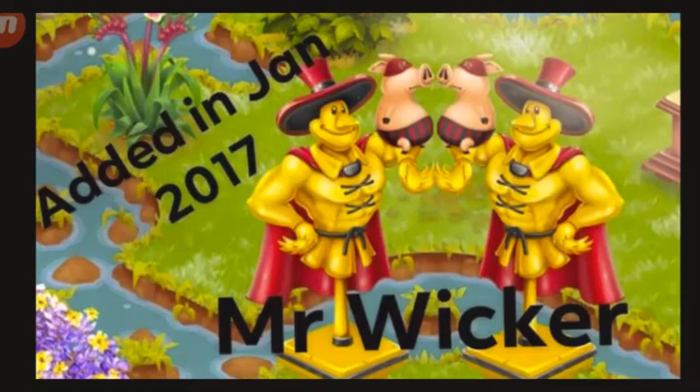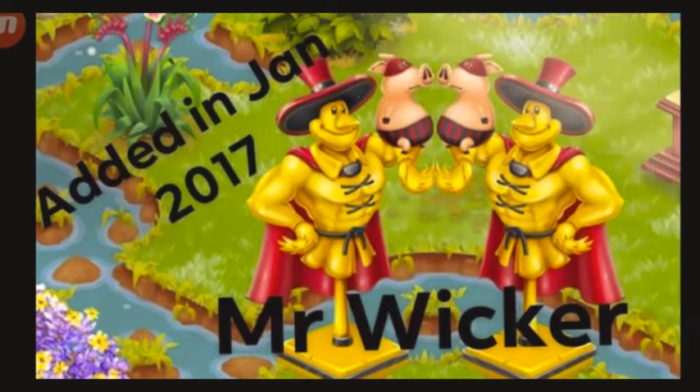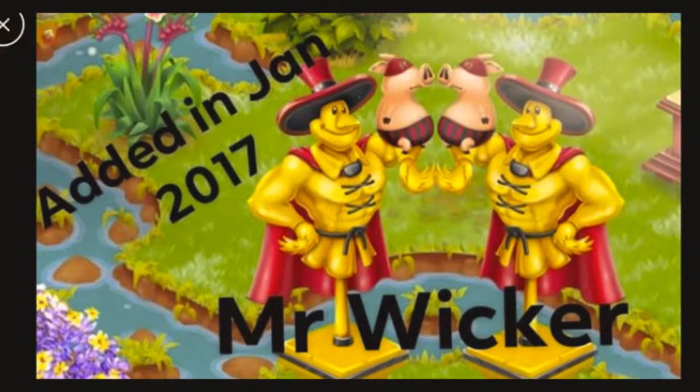Let's talk about Mr. Wicker, which was also added in the game back in January 2017. This decoration is actually still available in the game — it's going to cost you 90 diamonds. You guys can see it's a hero wearing a hat and a red costume, holding a pig that is wearing an eye mask. I totally love this as well. So it's going to cost you 90 diamonds if you're willing to buy this in the game. It was added in January 2017, three years ago now that January is coming.